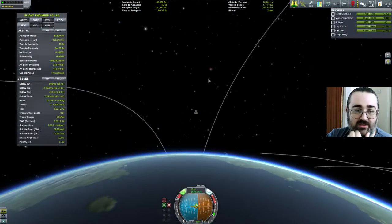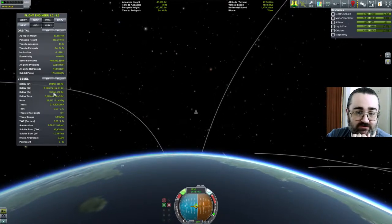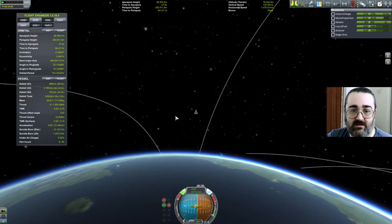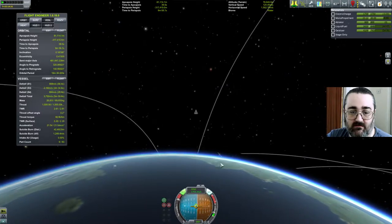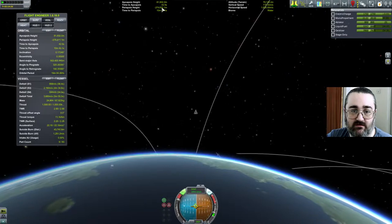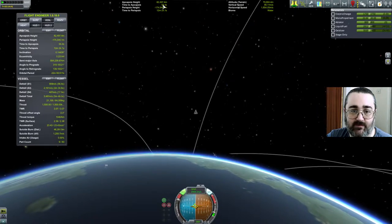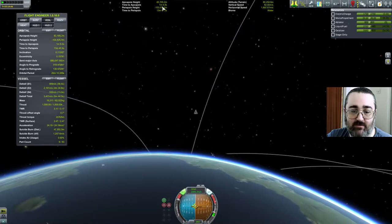It looks like I'm going to have to do that launch again. I thought the launch I did was pretty good — it worked fairly well. I mean, I've got 761 Delta V left. Maybe I could kind of aim towards the horizon and wait, keeping my apoapsis height about the same while bringing my periapsis up to circularize that way.